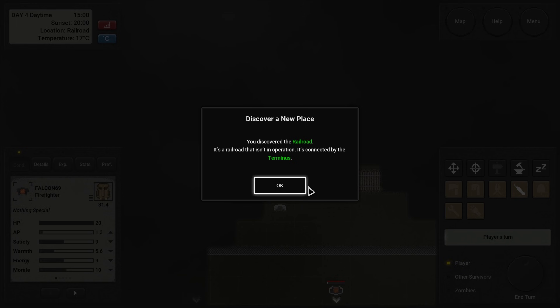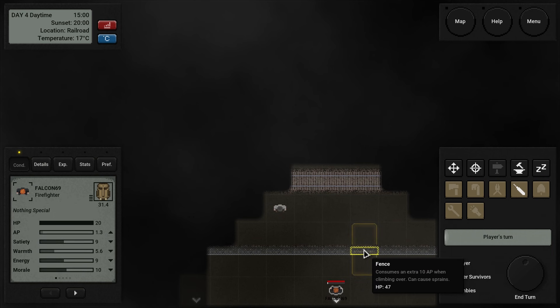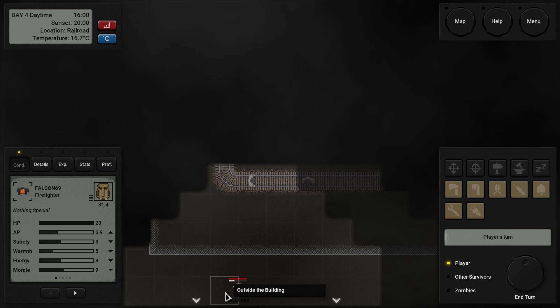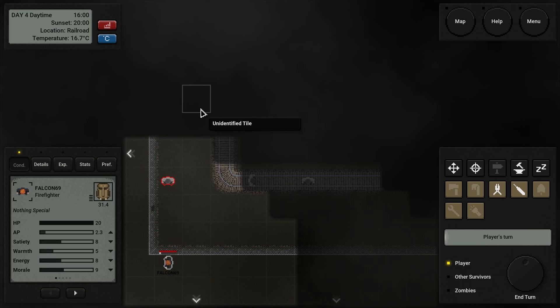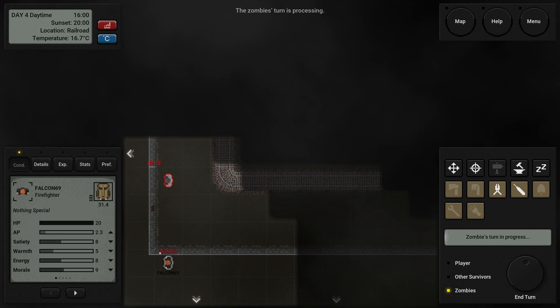We have discovered the railroad — a railroad that isn't in operation, connected by the Terminus. There's a fence here. Consumes an extra 10 AP when climbing over, and can cause sprains. I should have gone west. Let's at least start taking a look at what's around here. A lot of zombies. You can move without consuming extra AP on the tracks. Zombies can enter. But there's also an exit out — if we don't want to continue on this railroad, we can step out towards the west. Let's end our turn right here. He's going to go after the fence instead — that's going to make a bit of noise.